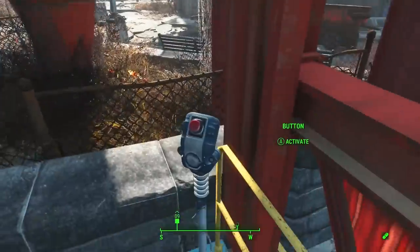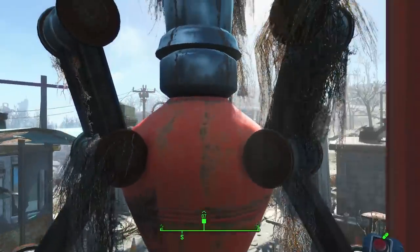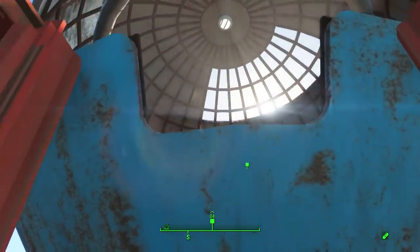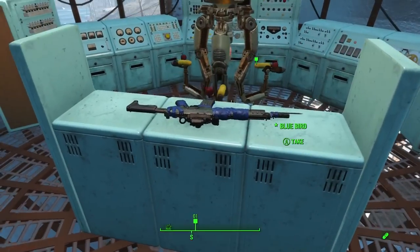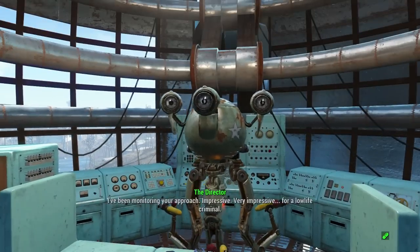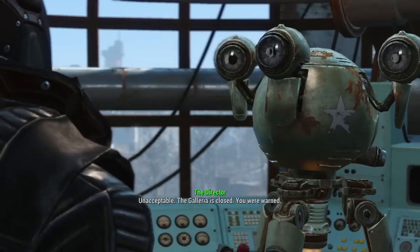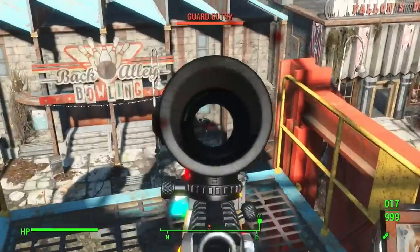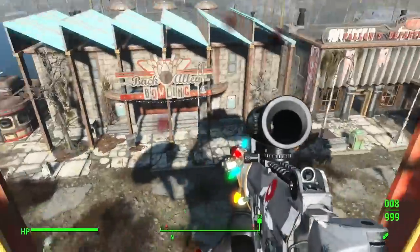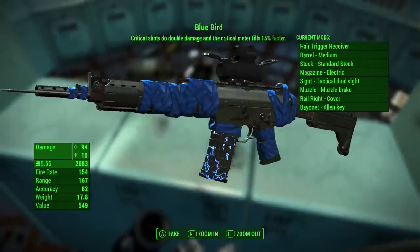Now you want to come over here and hit the button for the elevator. Such an exhilarating ride. The Bluebird is right here. I'll shoot you with the Christmas spirit! As you can see, we found the Bluebird. So make sure you don't get into a gunfight if you guys haven't already killed those annoying robots.